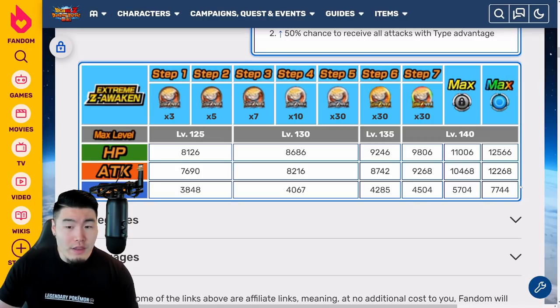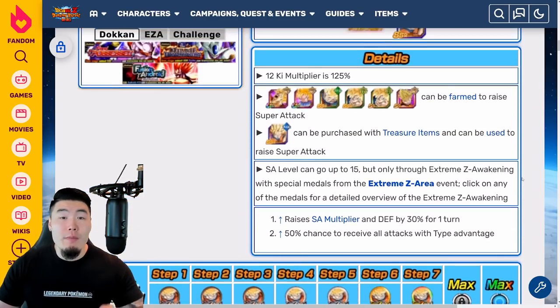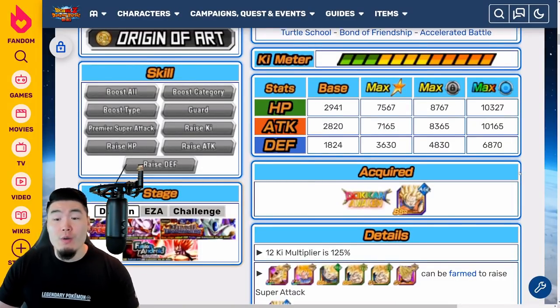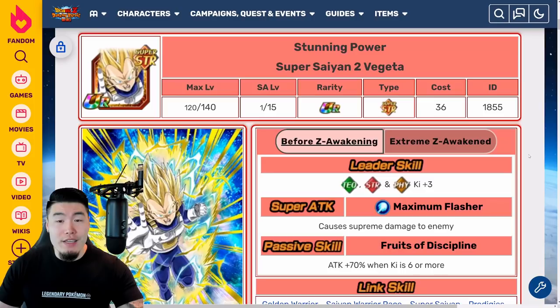As far as the Extreme Z Awakening medals go, you can get them from the Hero Extermination Plan Extreme Z area events — it's just a new stage added to that event. That is the Super Saiyan Goku covered.